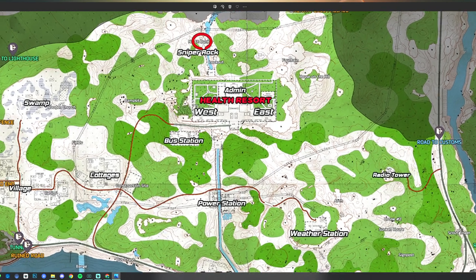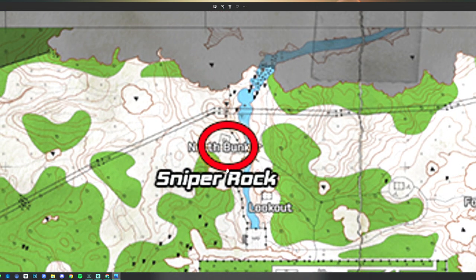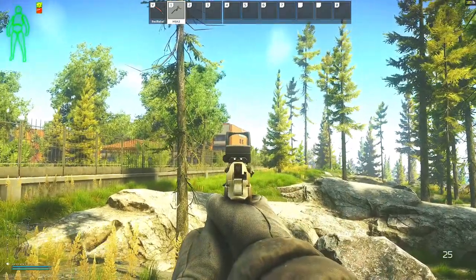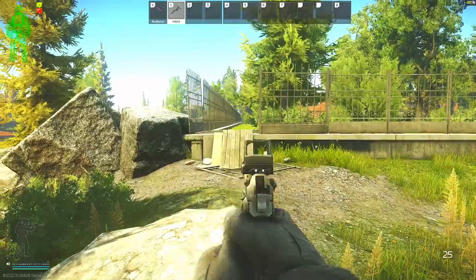Here's the map of Shoreline. For this task we have to go to the northernmost part of the map, to the north bunker just above the sniper rock. I'm here behind the health resort — this is the west wing, and this is the back entrance to the courtyard of the west wing.